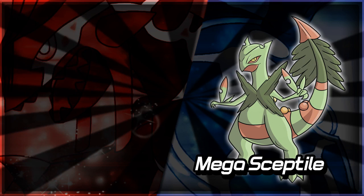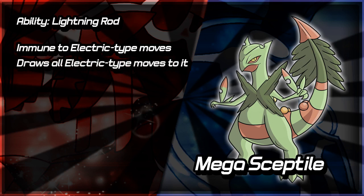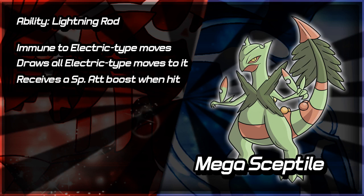Moving on to Sceptile's ability, which is Lightning Rod. This ties into the Electric type effectiveness — it would resist Electric type attacks four times, but with Lightning Rod as its ability it takes no damage from Electric type attacks at all. Also, in a double battle, you could safely have a Pelipper next to you and they can't use Thunderbolt or Volt Switch on the Pelipper, because it's just going to get attracted to you. And whenever an Electric type move is used, you get a Special Attack boost. With less experienced players, they may forget that Mega Sceptile has Lightning Rod and giving it a Special Attack boost could cost them the game.